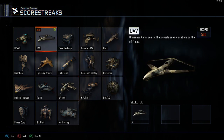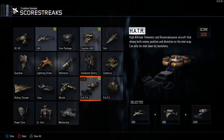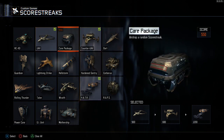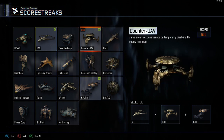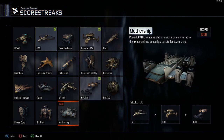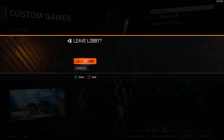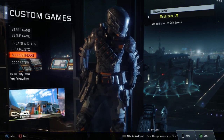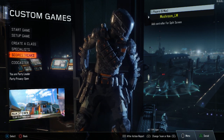Moving on to score streaks — we always run non-lethal score streaks: UAV, Counter UAV, and Hater. It's pretty tough to get a Hater unless you're going for a hard-out gameplay, so maybe run the first two and put a care package in the middle and hope for a Hater. The main reason for non-lethal is you don't want to post a gameplay with 50-plus kills from a Wraith or Mothership and have everyone call it out as not a knife-only gameplay.